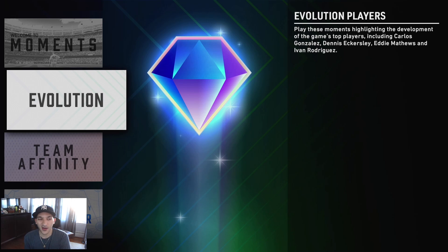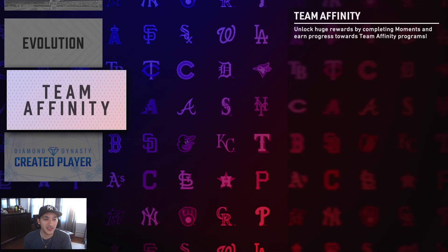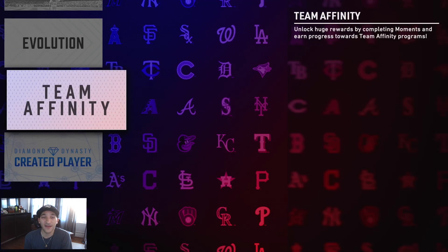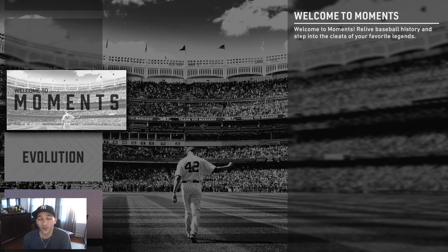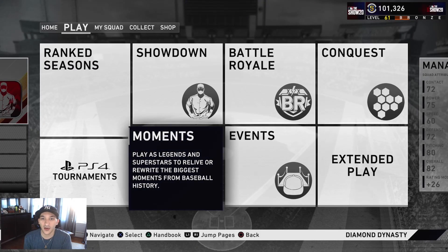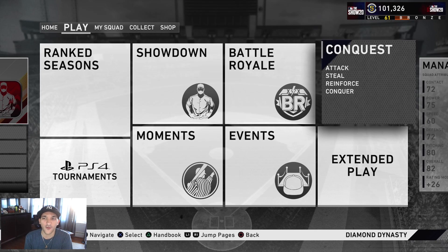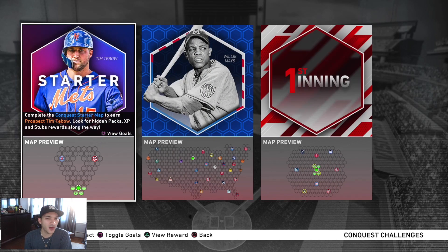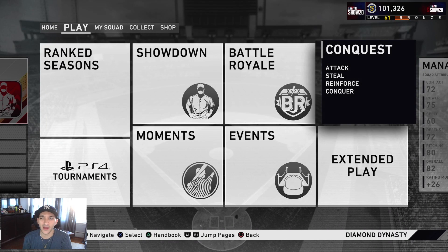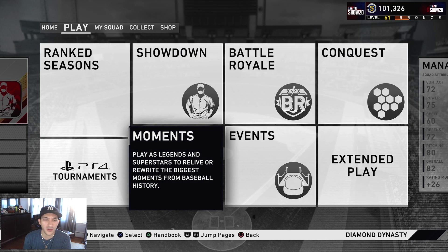The reason I focused on moments first: when new content comes out and new moments drop, we can just go right into them without worrying about past moments — we can jump in, get more XP, get more stubs, and get whatever the reward might be. The second reason is for the starting XP boost from getting all those done. Same logic applies to conquest — we started with it to get it done and over with, so when new conquest boards come out we're ready. When we finished conquest, we were around level 40 to 45.